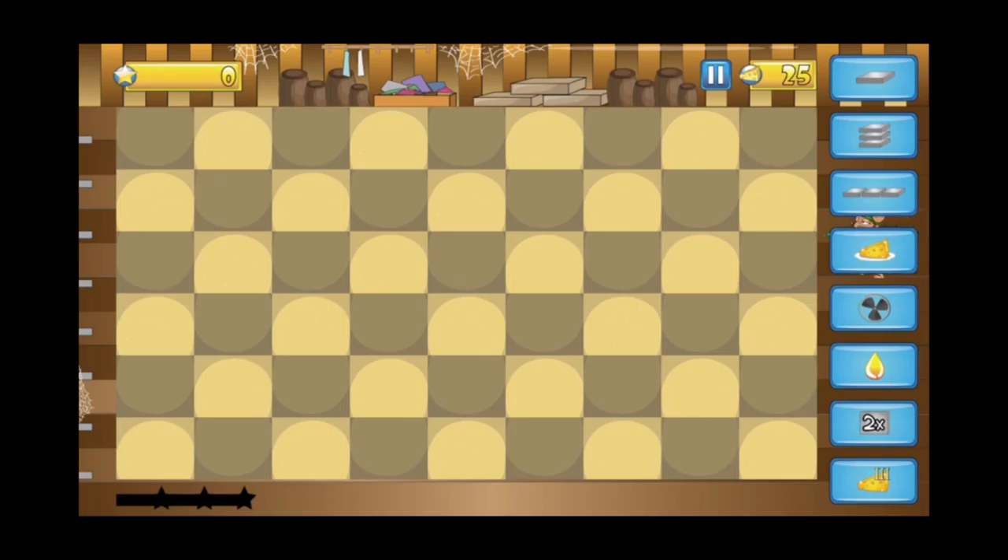The creature walking onto the screen now is the regular mouse. This is the standard infantry of the mouse army, and he walks in a straight line from one side of the room to the other. By making use of the single trap, I can easily launch one mouse from the screen, increasing my score multiplier and increasing my score.